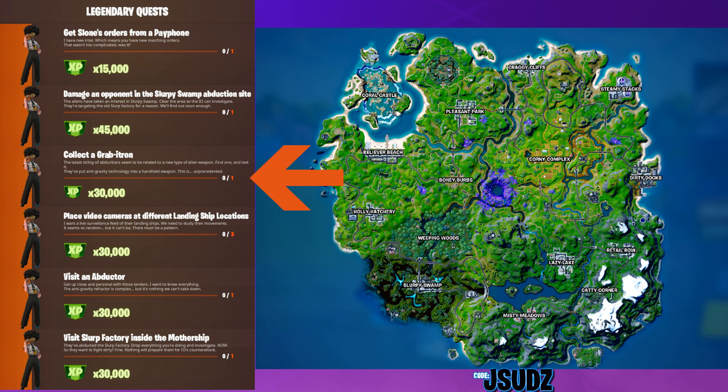On to the next one then, we've got to collect a Gravitron. You can find these anywhere across the map in chest loot, floor loot. But if you want to give yourself the best chance to get one guys, head to a location with loads of loot — so Lazy, Steamy, Retail, places like that.